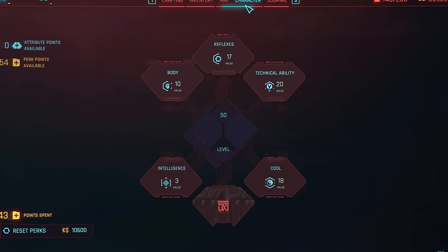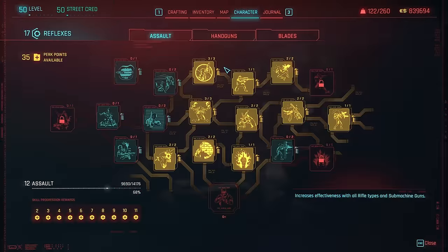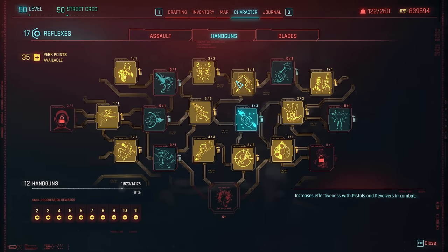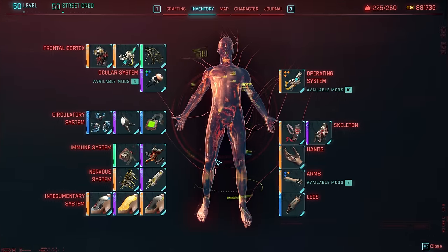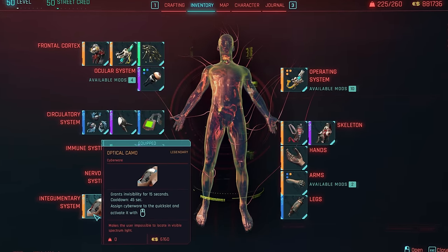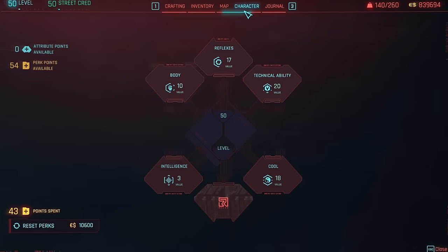The build I'm using here is pretty basic, speccing mostly into reflexes, tech, and cool. Of note, I've brought up a couple of perks which help ricochet, increase crit chance with handguns, and provide some stealth benefits. Cyberware features little of note, though I will be making use of optical camo and a Chianti Mark IV Sandevistan with low cooldown on occasion.